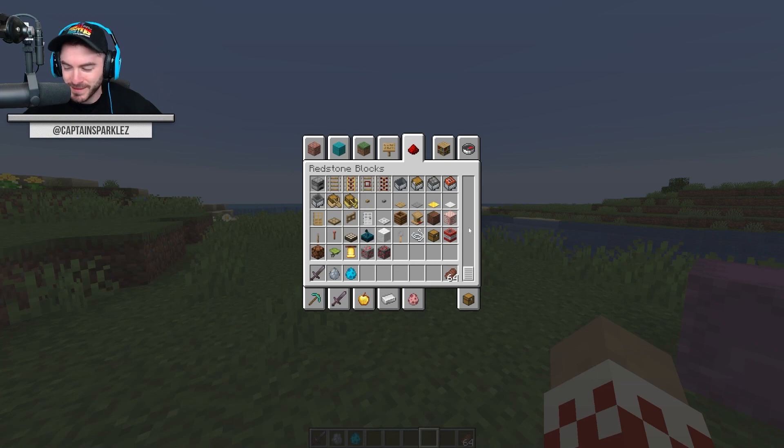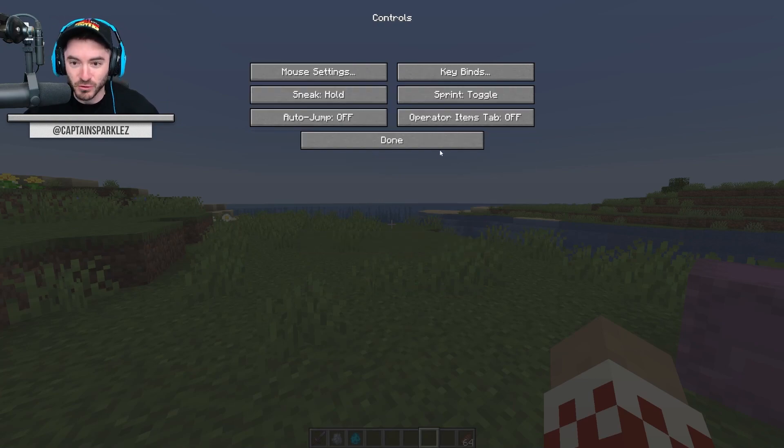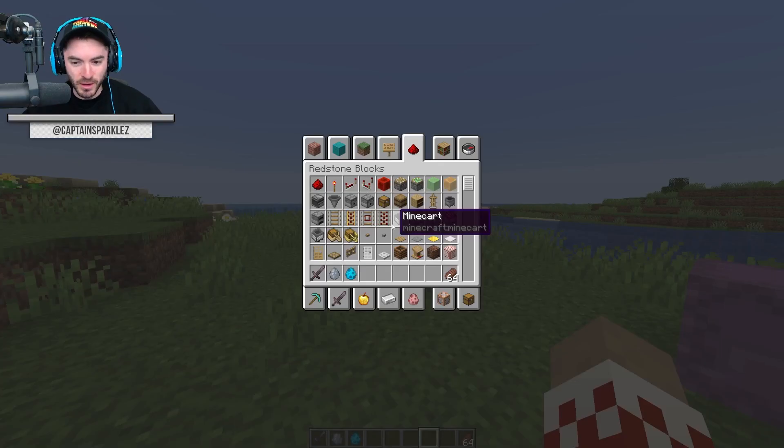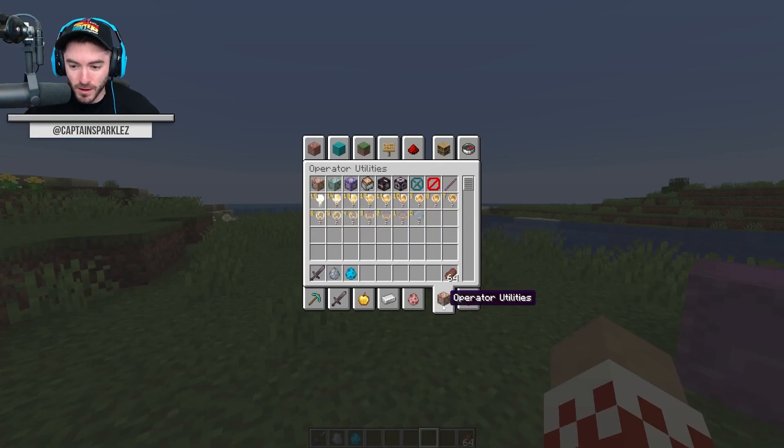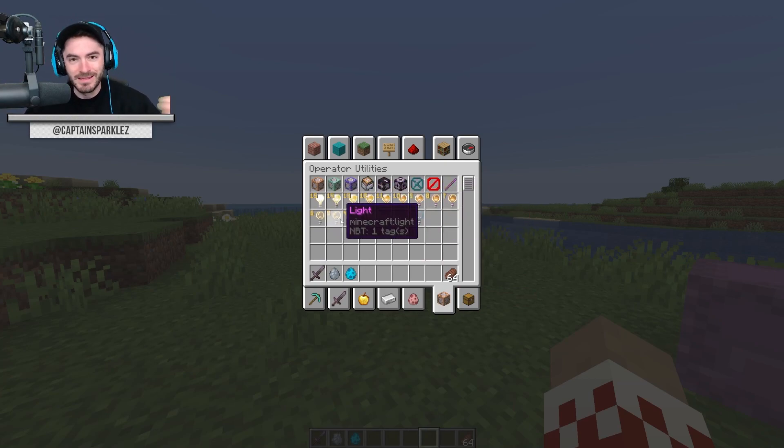It's not there anymore - what happened? Well, don't worry, they've just branched it out into another section. You have to enable an option now: it's under Controls and there's an 'Operator Items' tab. Turn it on, go back into your creative menu, and now it's down in the bottom right under 'Operator Utilities.' They've also branched out all the different light levels into their own blocks, so you can pull off exactly the light level you need rather than having to cycle through it.